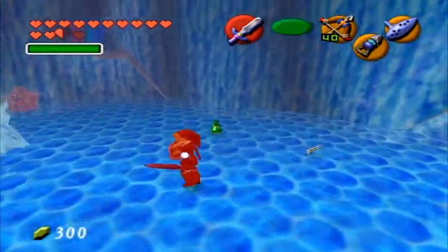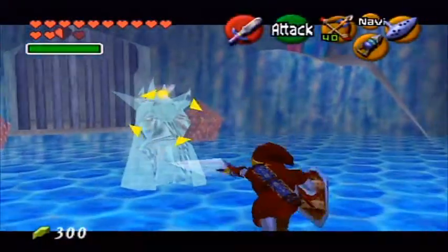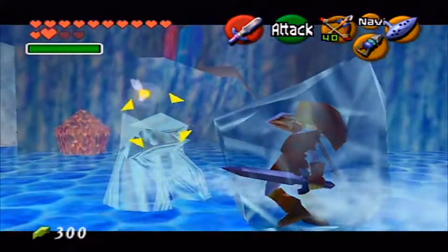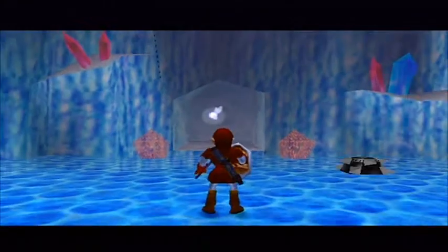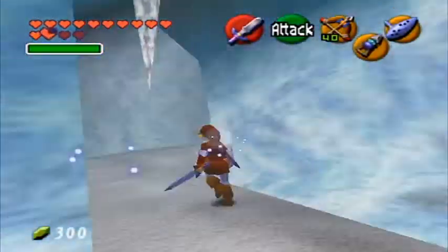These ice sculptures are called Freezards, if I'm not mistaken. They take three whacks with the Master Sword to kill. If you do not destroy them they will freeze you, but in this room they're required to be destroyed so that you can progress within the mini-dungeon.